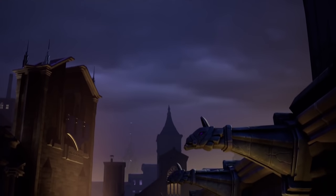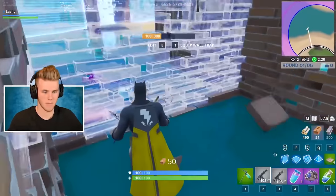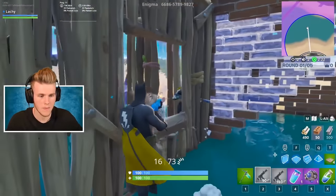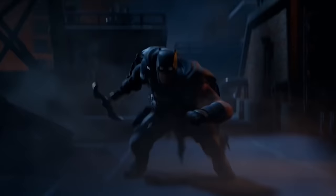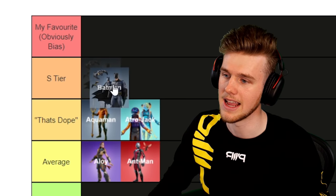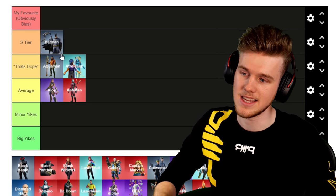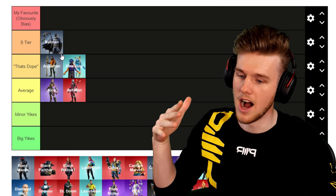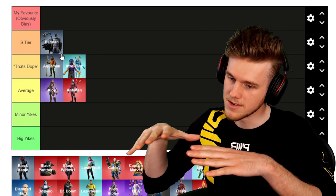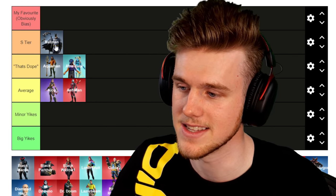Next up, Batman. I remember when this came out — I was at the cottage for two days and couldn't play. They added Batman while I was on holiday! I'm going to go ahead and chuck him into S Tier. It is Batman. When I think DC, everyone thinks Batman and Superman first. They did a cool little collab with the Bat Grappler too. S Tier for Batman.